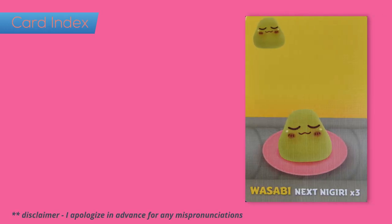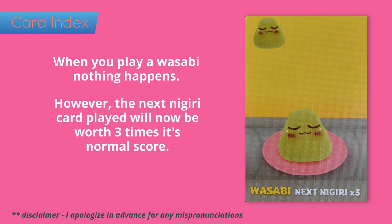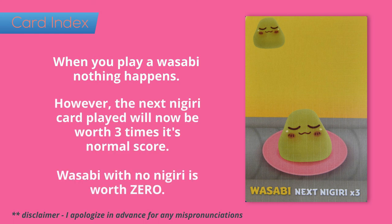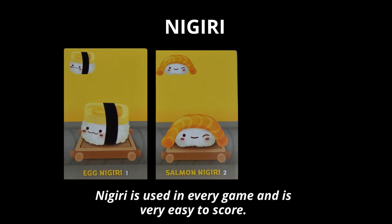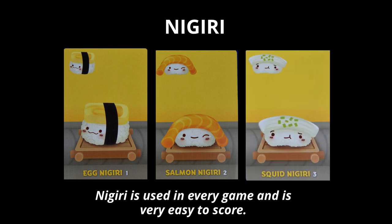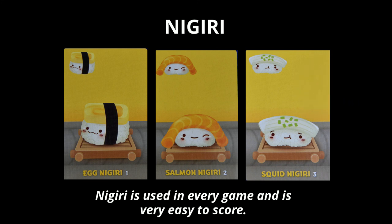Now let's break down each of the menu items. Wasabi is used to bring a little extra heat to your nigiri. When you play a wasabi card, the next nigiri that you play will be worth three times its normal amount. A wasabi with no nigiri scores zero. Nigiri is used for every game and it's real easy to score: egg is worth one point, salmon is worth two points, and squid is worth three points. So if you place a nigiri on a wasabi card, it is worth three times as much.